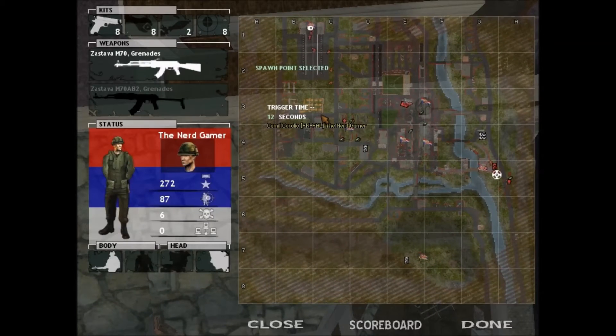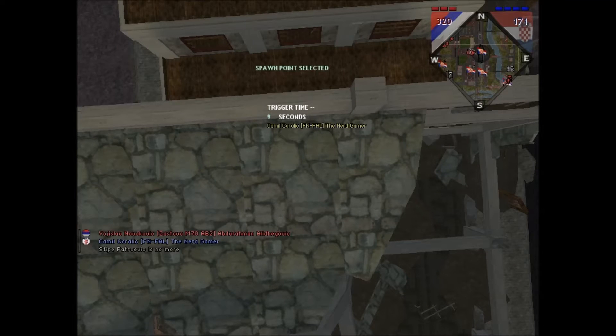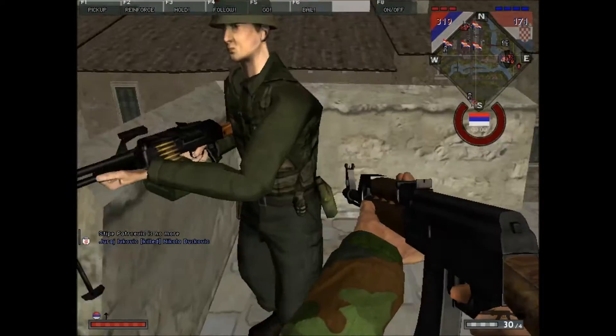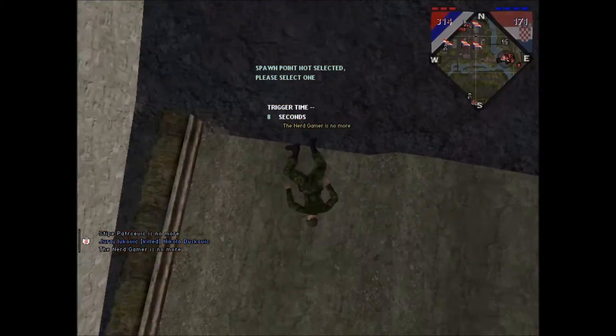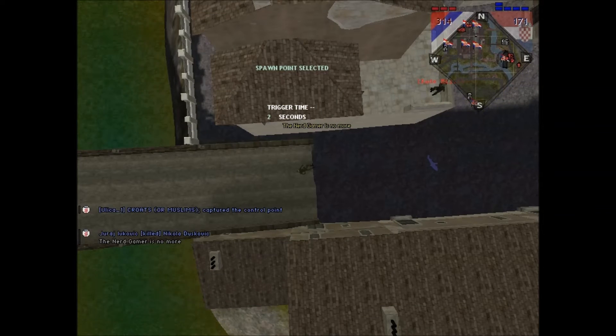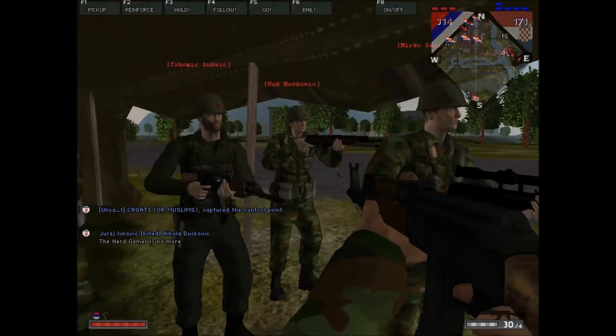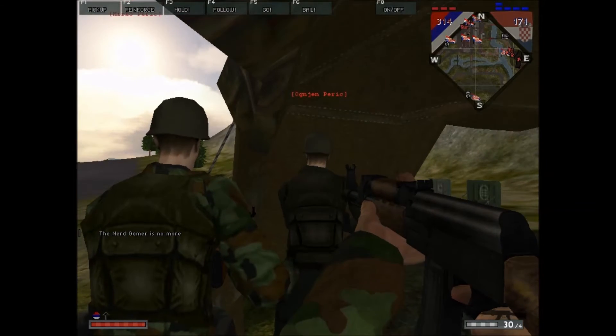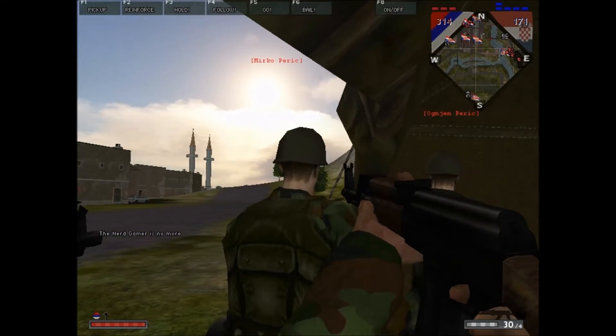Things are not going too well. Despite this, we seem to be ever so slowly winning — we're exhausting the Croats. Sure, they've taken some of our bases, but we have inflicted very heavy casualties, and that is always an advantage. And we just jumped to our deaths — you know, the war is getting depressing, we decided to commit suicide, put an end to it all. Now we're just going to roleplay here, pretend to be a dumb AI — just like Mr. Ogmien Peric, Mirko Peric, who I just pushed in the back.